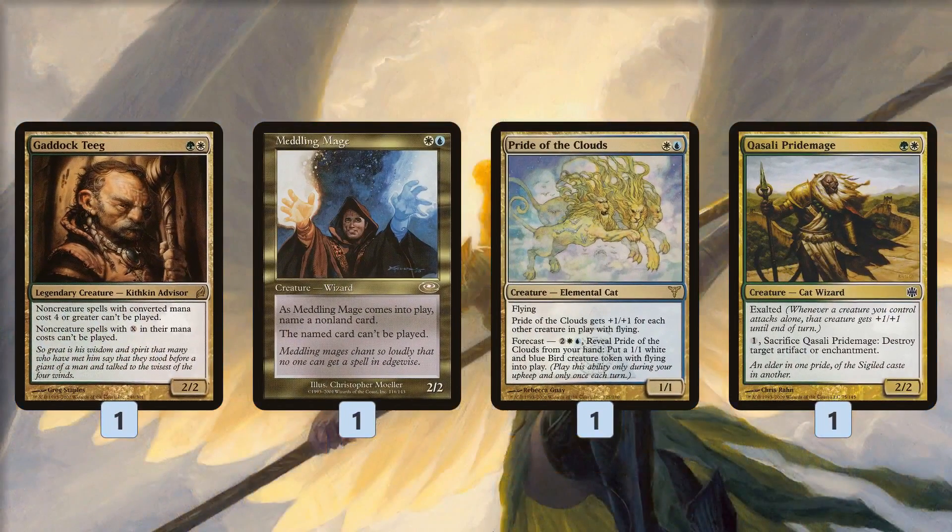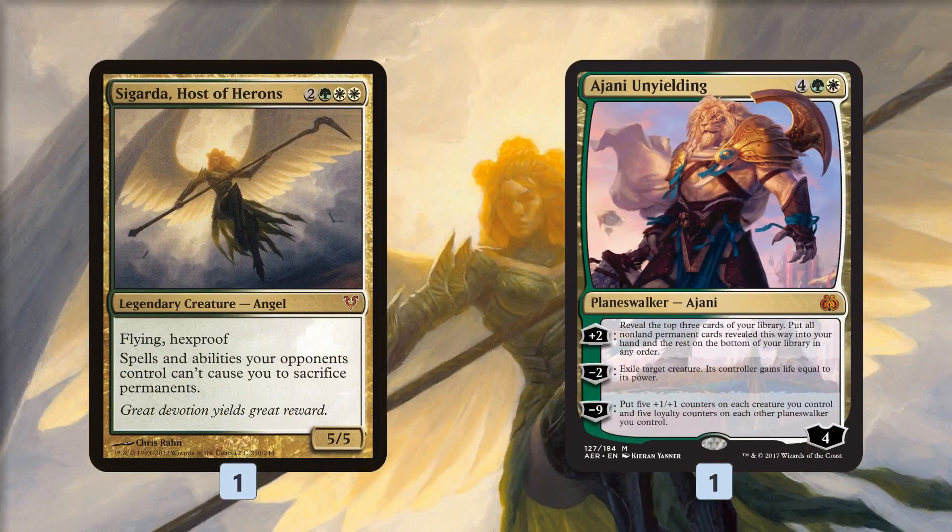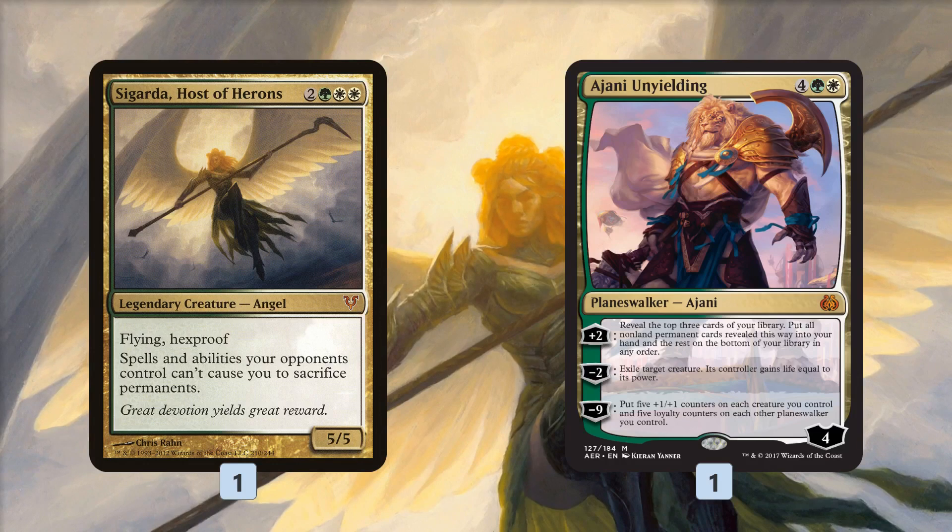Here are some of our Glittering Wish targets: against a Scapeshift or Cryptic Command deck, we can get Gaddock Teeg to lock out big non-creature spells — also decent against Karns and Ugins from Tron. Meddling Mage for combo decks. Pride of the Clouds gives us another grindy engine — just keep forecasting it to make a bunch of flyers and win that way. Qasali Pridemage for artifact and enchantment hate. Sigarda is pretty close to unbeatable in some situations; it hoses Liliana and similar cards, but it's also just a great finisher. Our deck didn't have fast finishers — just one Sun Titan and small stuff — so we can grab Sigarda after the game is in hand and close things out quickly.